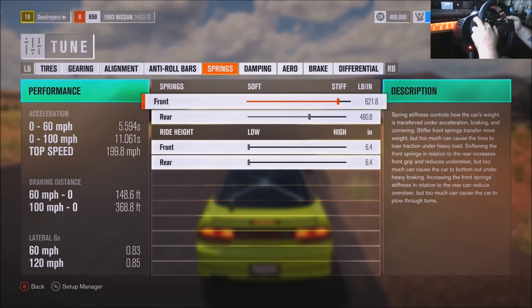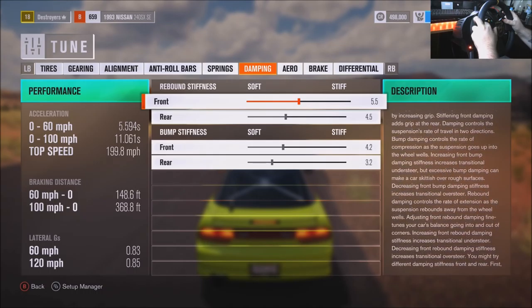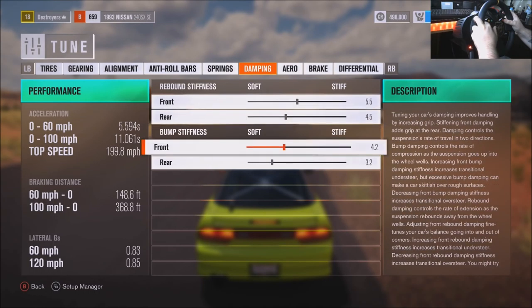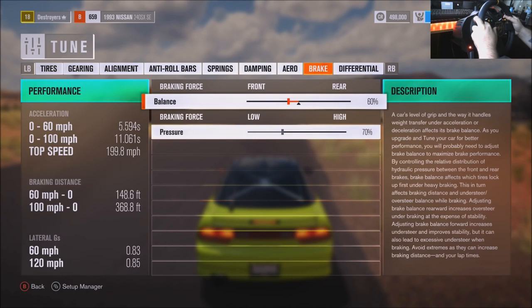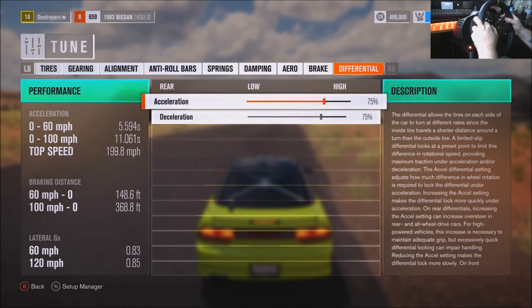Which I'm sure you guys are going to see. I personally went too quick through the upgrades showing you guys — sorry about that. Rebound 4-5, or 5-5, 4-5, 4-2, 3-2. 60, 70. It's a little bit lower than I used to run in Forza. And then 75, 75.